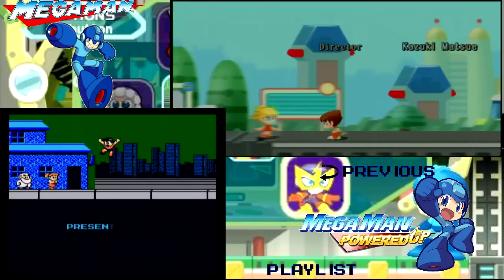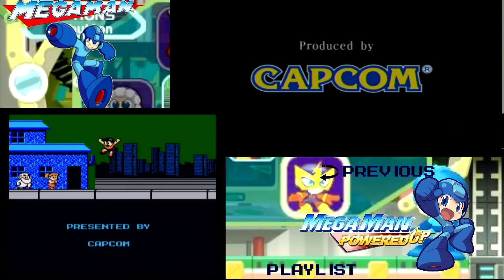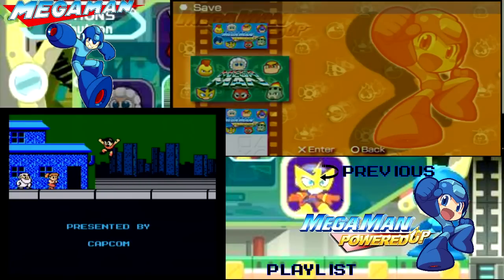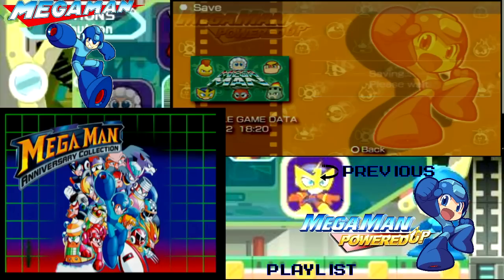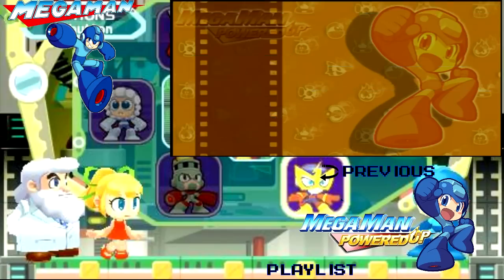At the end we reach Dr. Light and Roll and jump up. Anyway, that is the end of Let's Play and Compare Mega Man and Mega Man Powered Up. I hope you guys have enjoyed it — I had fun making it. It's been an interesting new kind of Let's Play for me, and I hope you guys will join me for the next one. This is Blind Manager and I will see you guys in the next Let's Play.